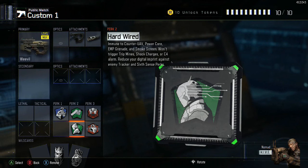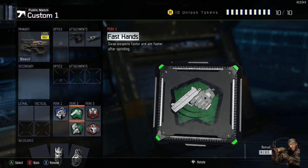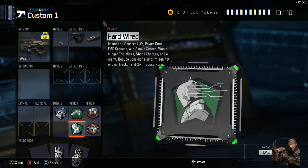Hardwired is great because of the huge amount of things you're going to be immune to — Counter UAV, Power Cores, EMPs, and smoke screens can cause a little bit of havoc from time to time. Tripmines, shock charges, and C4 alarms can be some of the most frustrating things in the game, particularly tripmines. With Hardwired, if they're on the wall you won't trigger them, and with the C4 alarm you can walk straight up behind a camping guy and kill him. The Tracker and Sixth Sense perks can be quite annoying when used against you, so Hardwired counters those as well — though Tracker footsteps are only effective a few meters back.